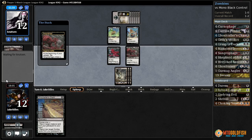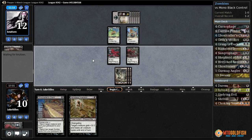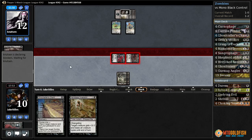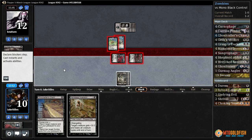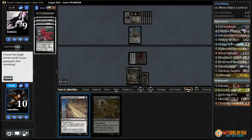Pay some life, pay some life, and what can we bring back here — Nameless Inversion, Sangraphage? We'll make any trades that they want. If they double block the 3-3 that's really good for us. They're going to double block the 2-2 — our choice. We'll get rid of the Rats — more devotion. What do we want to bring back? It'd be nice to get rid of the Phyrexian Rager with a Nameless in case they do have a Grey Merchant because it counts for devotion. I think I'm going to go Sangraphage, Nameless here.